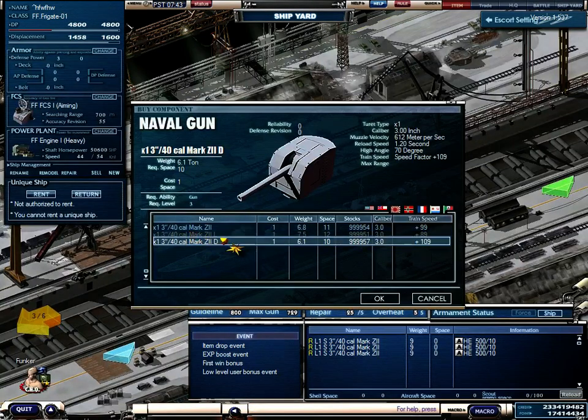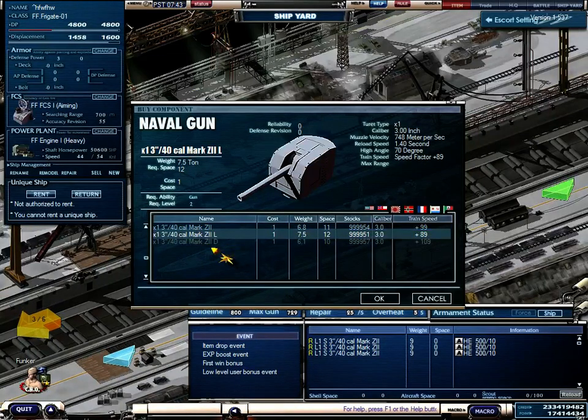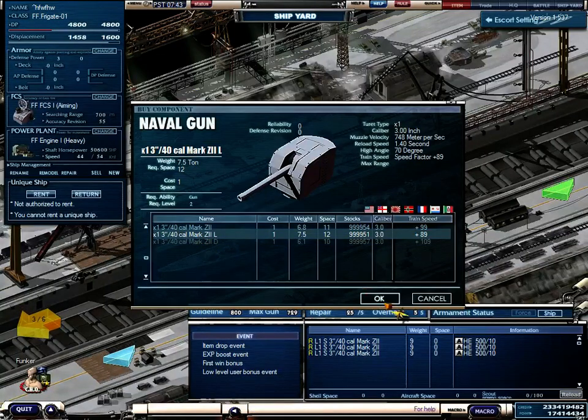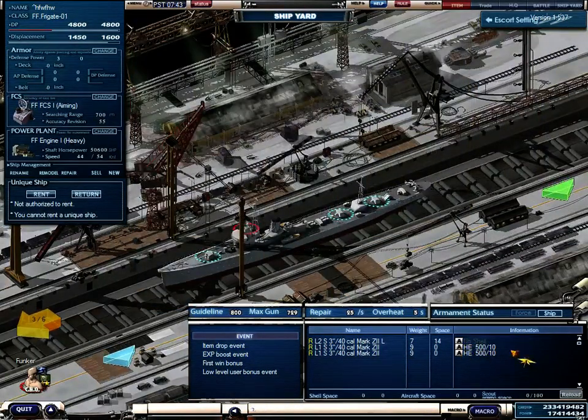It's normally the case that the short range gun has the fastest reload time compared to the normal gun. On battleships, always use the L guns for most range and best performance.